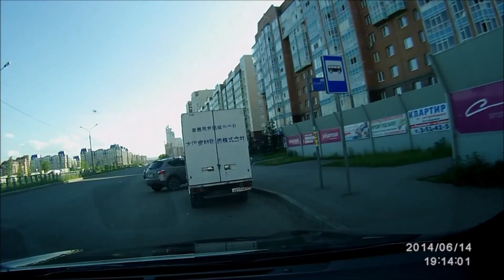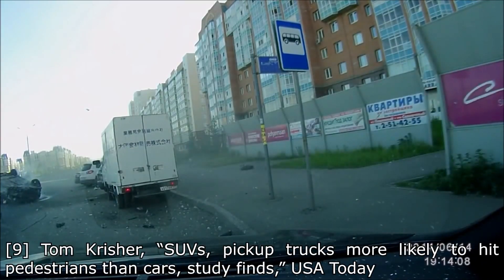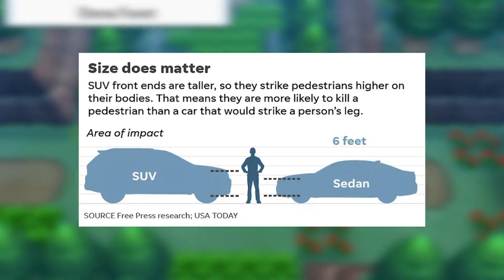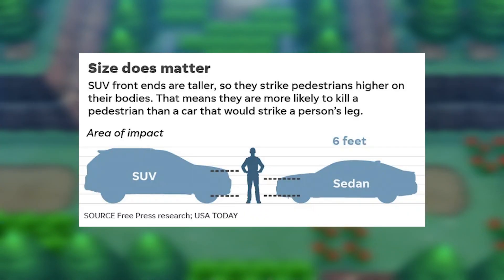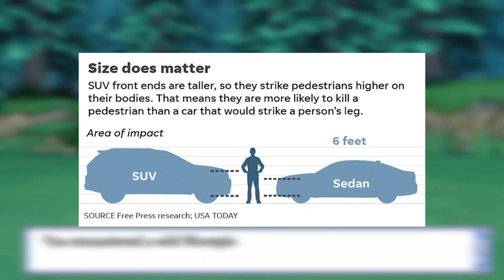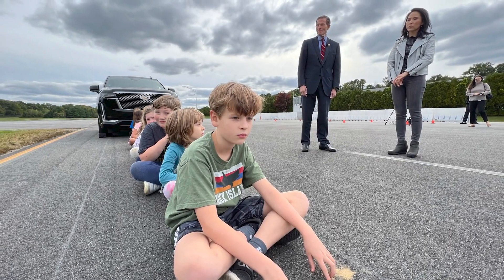Driving is one of the riskiest things we do daily — one fatal car accident occurs about every 15 minutes. Pedestrian fatalities have hit a 40-year high in the States, which many attribute to the rise of larger, heavier vehicles like SUVs and pickup trucks, now making up three quarters of all new vehicle sales in America. These vehicles are deadlier because they're higher off the ground, striking pedestrians in the waist or, in the case of a child, the head. NBC News found that you had to line up nine elementary students before an SUV driver could see the first child's head.